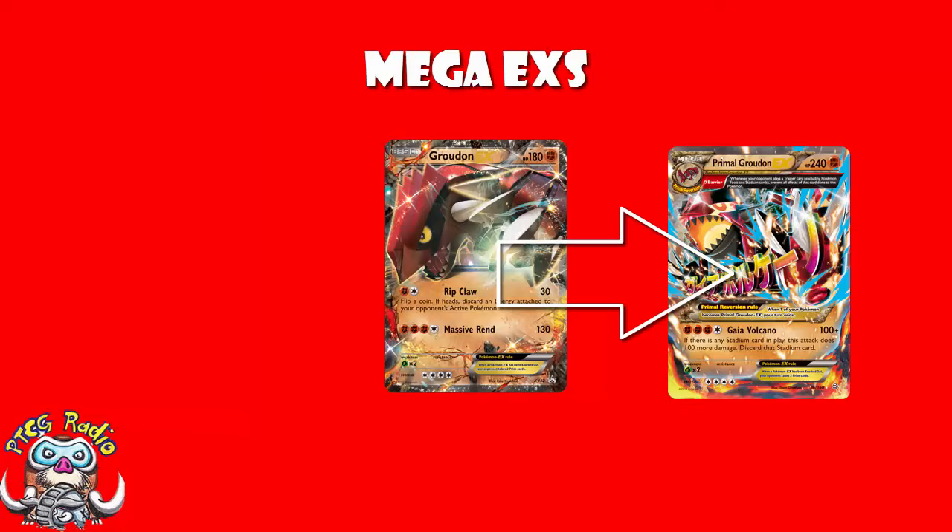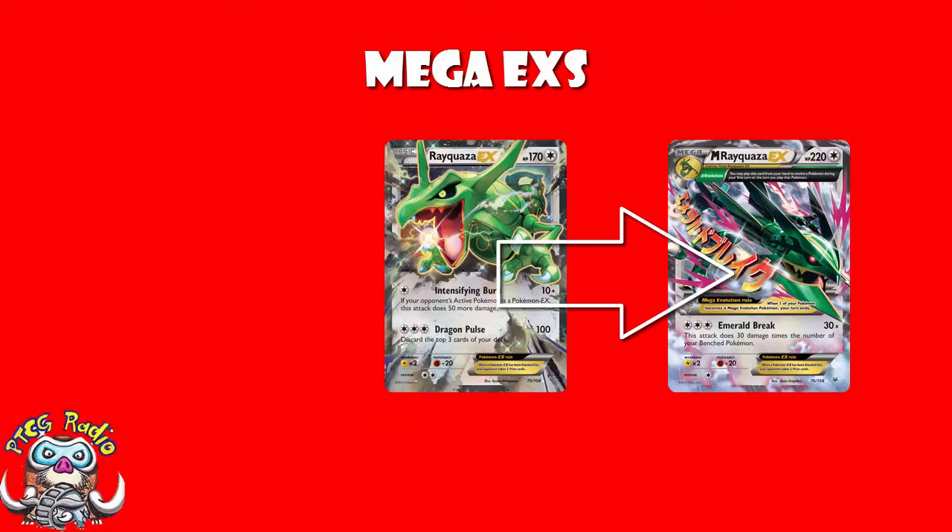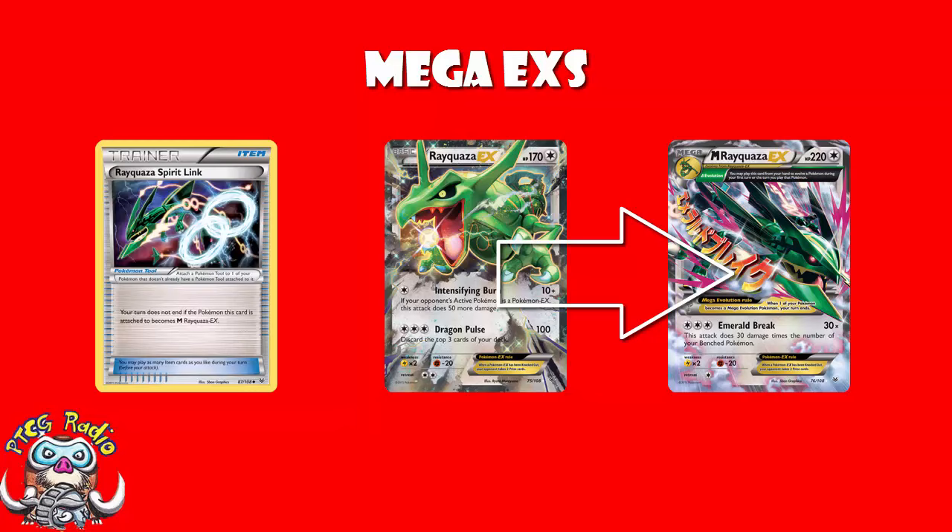Mega EXs are special evolutions that only work for EX Pokemon. You still give up two prizes when you get KO'd, but you have to end your turn when you evolve. For instance, you might evolve your Rayquaza into a Mega Rayquaza, gain a fancy new attack, but you lose all the attacks on Rayquaza EX and only have the attacks for Mega Rayquaza. The good news is, for more recent Mega EXs, there are Spirit Link Tool Cards that you attach to the EX, and as long as you have a Spirit Link attached, you can Mega Evolve and your turn does not end.